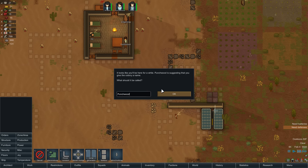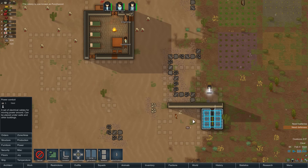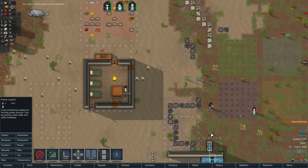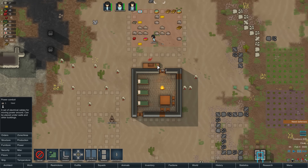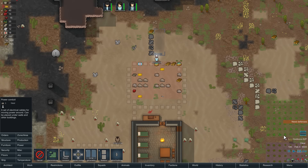Let's run some conduit to both batteries — it's good to have a little redundancy. We need defenses, but we'll work on those eventually. We can run our conduit right through the wall and then up this way, so we can power something here. The butcher table does not need to be powered, but we want to get some lighting in there eventually.